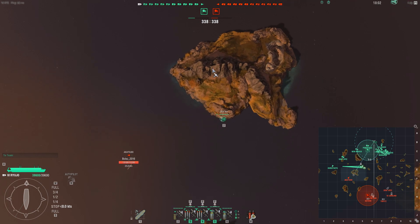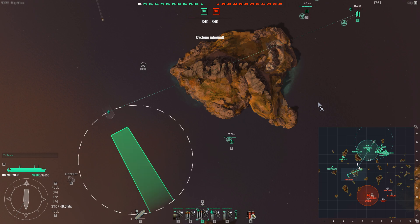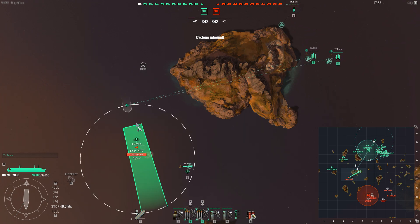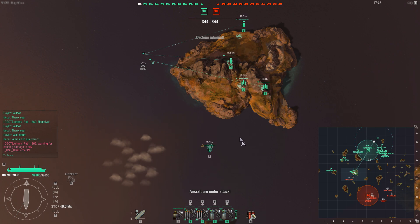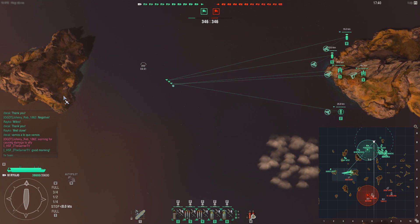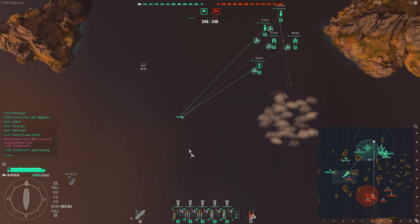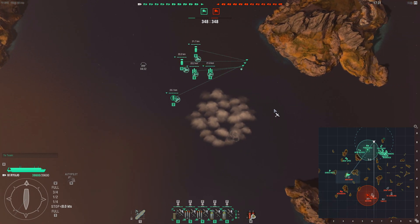We spot the enemy Akatsuki and start moving our bombers over towards it, keeping our fighters over the destroyer to keep it spotted and force it into an uncomfortable situation. The enemy Akatsuki decides to go to a smokescreen. With them going to smoke I'm not moving my planes away - instead moving them north. I can see on the minimap that Grass Bay is north of the Akatsuki's current position, and with the Akatsuki broadside to them it means they could throw their 10km torpedoes towards my ally.